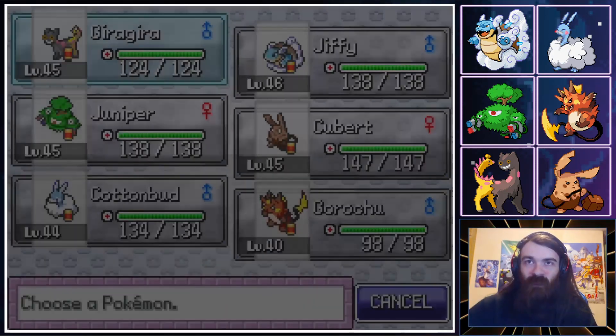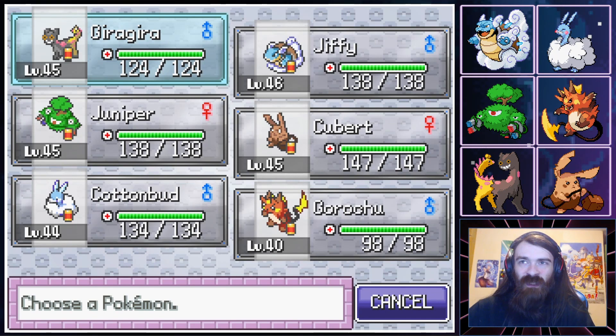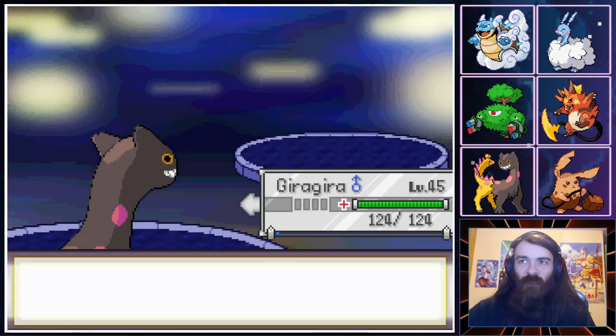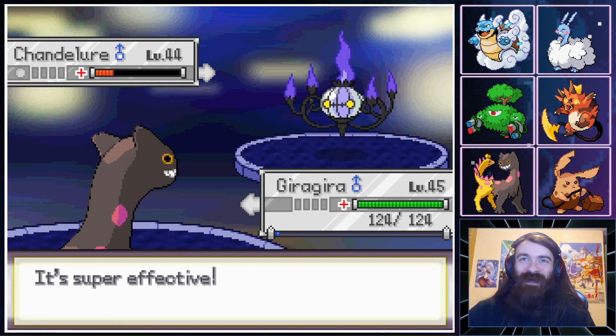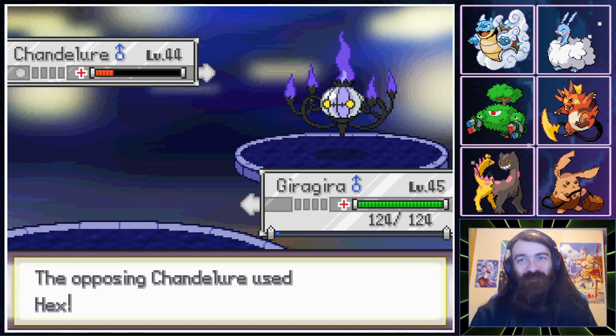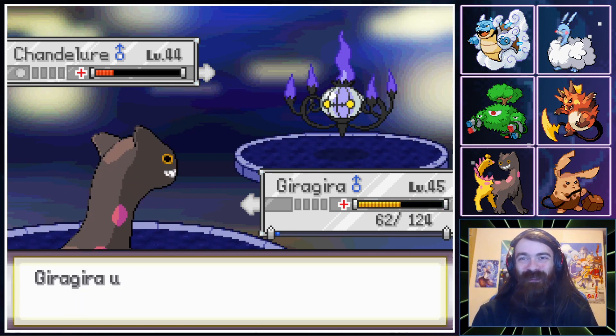Chandelure — kinda scary. But we could stay in and just continue Biting. Gira Gira, keep biting things. It's so goofy looking — I love having it on the front of my screen. Such a silly sprite. I love Gira Gira — it's mid-tier but strong enough to get the job done.